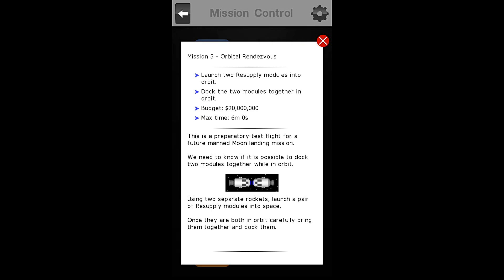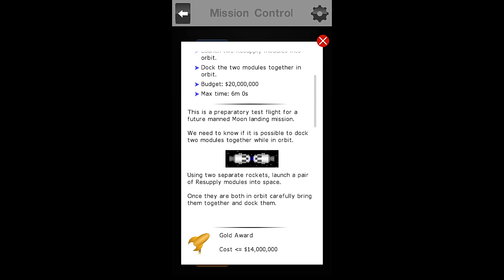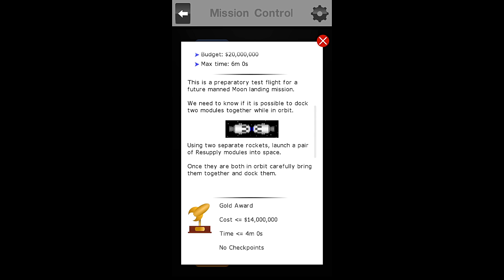Let us start by going to the briefing. For mission five, Orbital Rendezvous, our objectives are to launch two resupply modules into orbit, to dock the two modules together in orbit, and we have a maximum budget of $20 million, as well as a max time of 6 minutes 0 seconds.